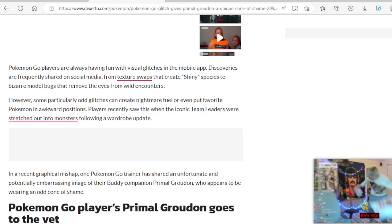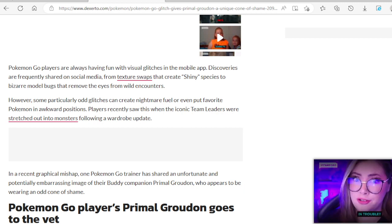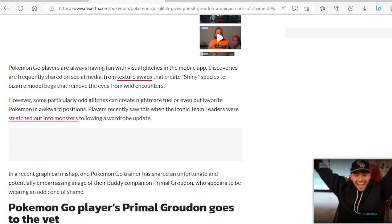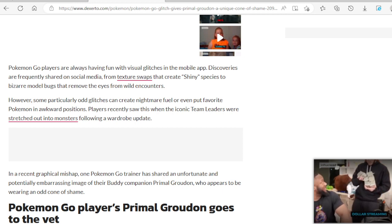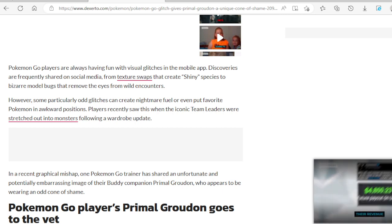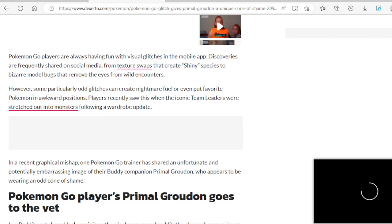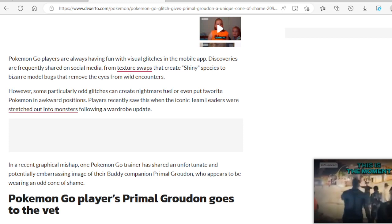Pokemon Go players are always having fun with visual glitches in the mobile app. Remember, there was a glitch — I did a video on it about Zapdos, and it was blue. People said that that was better than the shiny, so people were upset when the glitch went away. They loved it. And it's a game — of course there's going to be glitches. Every game has glitches.